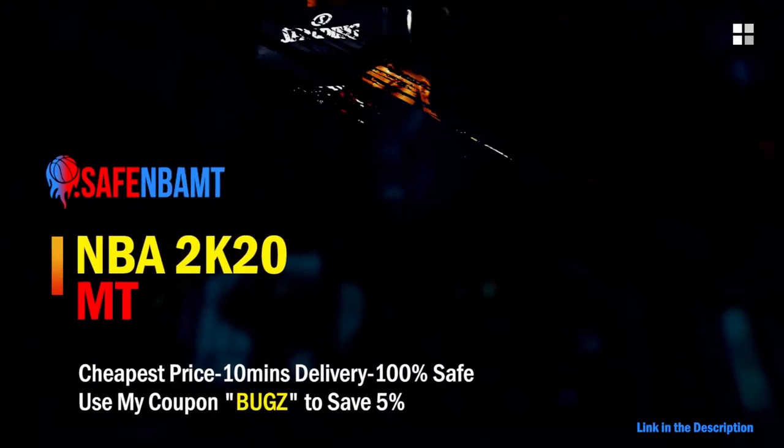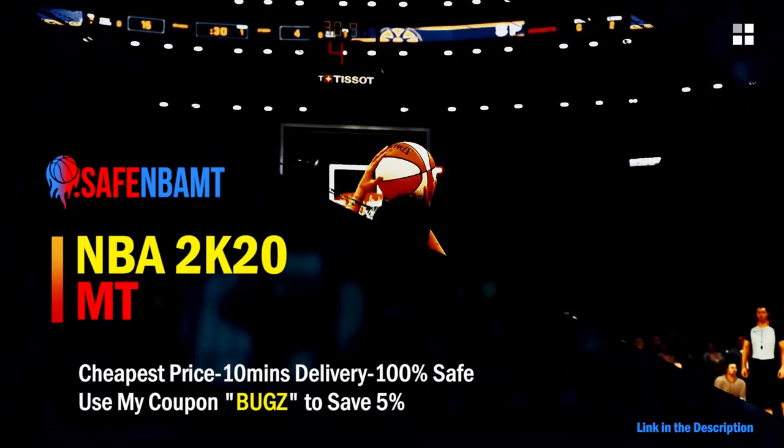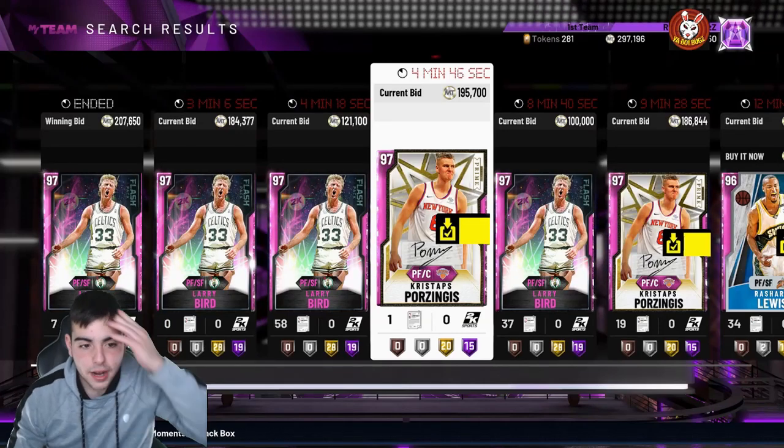If you want cheap, fast, and reliable NBA 2K20 MyTeam coins, head on over to nbasafe.com and use code BUGS for 5% off at checkout. What's good YouTube, it's your boy Bugs back on another NBA 2K20 MyTeam video.